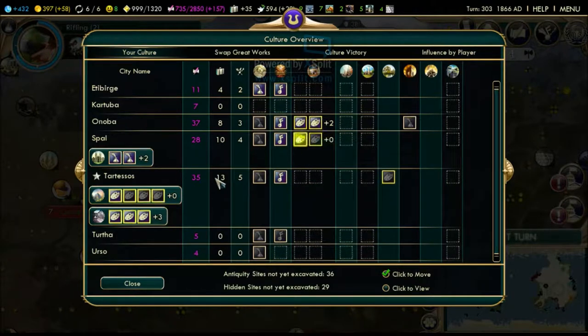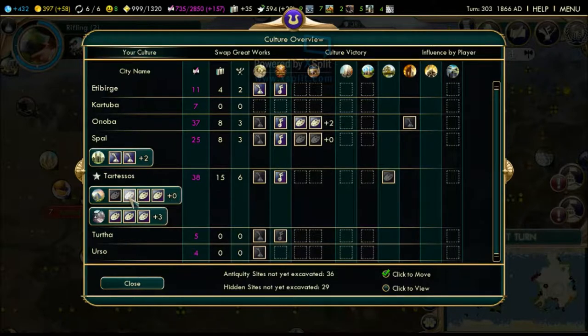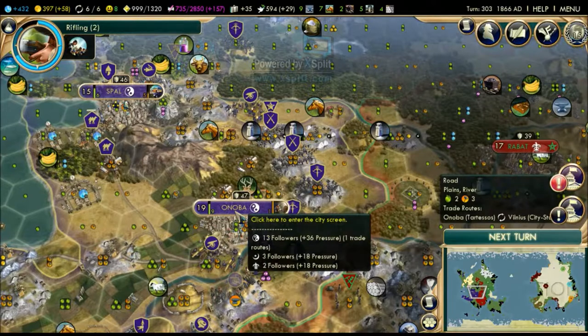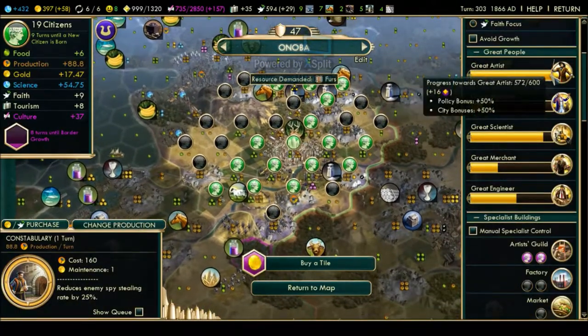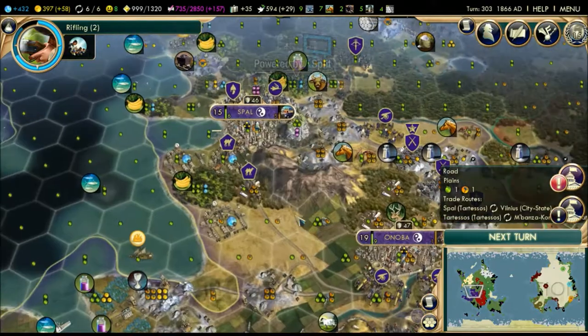So this one is ancient Germanic, this one is medieval Riga. We need two more - we have two more Tartessian artifacts. We need two more great works of painting or whatever this is. Let's see how many great artists we have. I think Onoba should be doing more great artists. We're gonna gain a great artist in the next two turns - that's excellent.